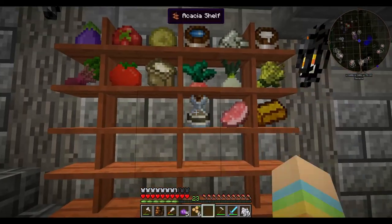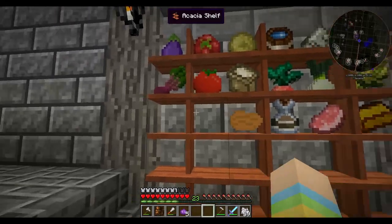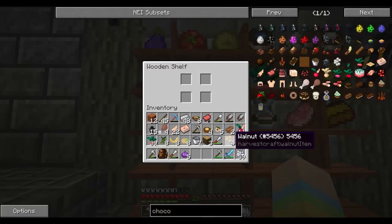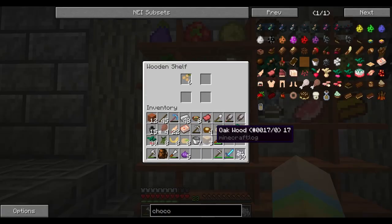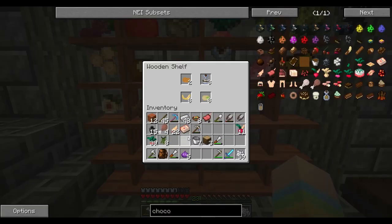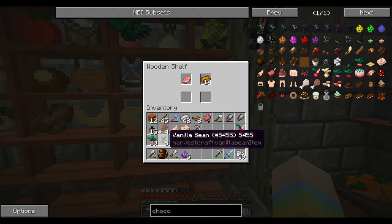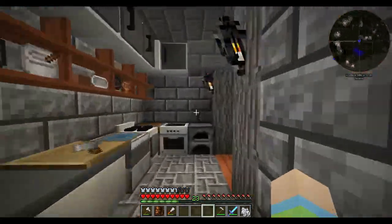Let's put the maple syrup here, pecans, walnuts — wait, let me do that the easy way. Check that out — I know you can put stuff in shelves that way. Is that all the food? No, figs. All right, let's go — that's kind of cool.